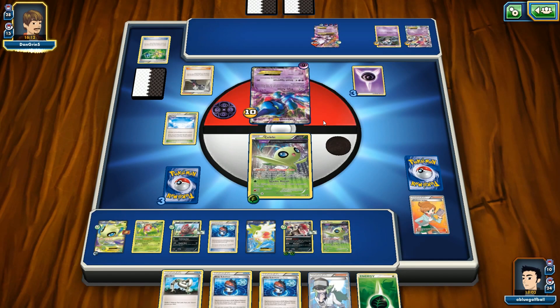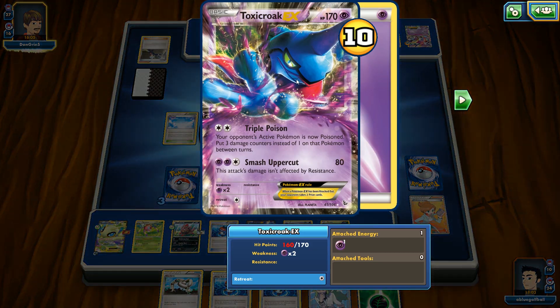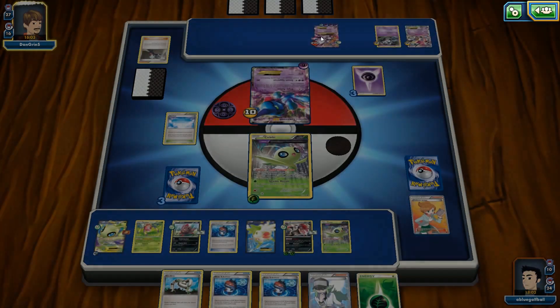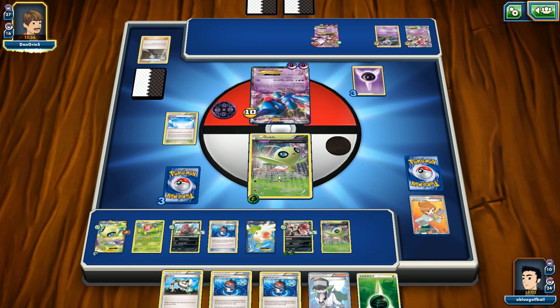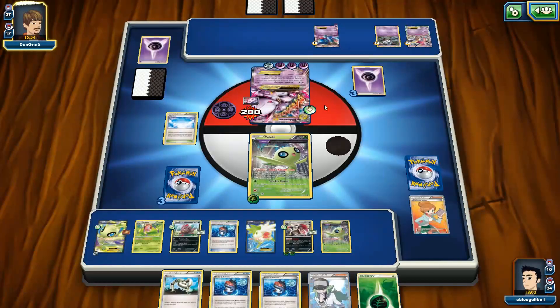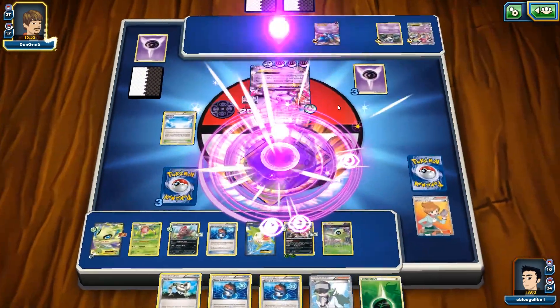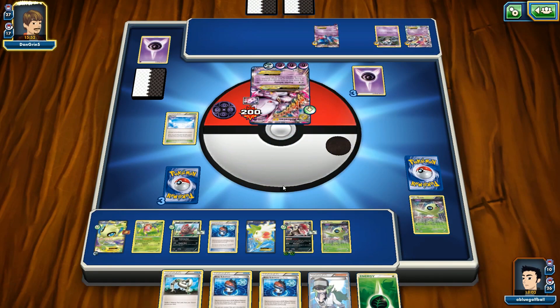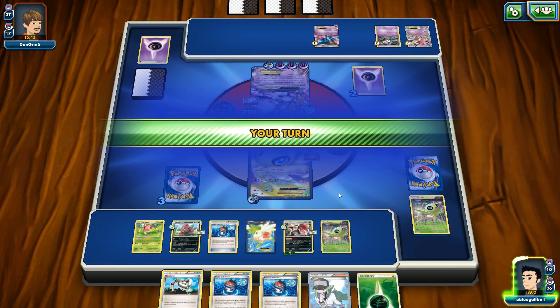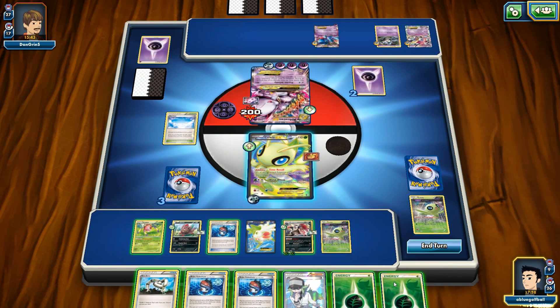Unless he was able to get a Pokemon Catcher, he'd have to burn the retreat cost off Toxicroak, then Pokemon Catcher flip heads, then knock us out with Psychic Infinity on the Celebi. But we'll just finish him off with our non-EX Celebi anyway. Psychic Infinity hits us for the knockout — can we flip heads? We flipped Tails again. Celebi is not pulling through here — not pulling through at all. That's pretty tragic.